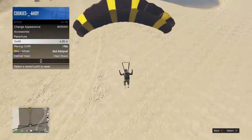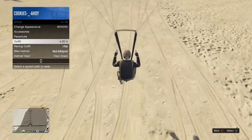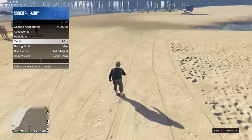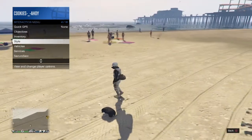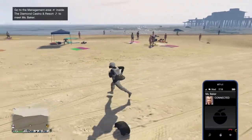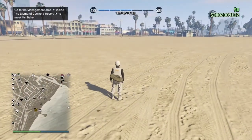Hover over the outfit that you want to put your duffel bag on until you hit the ground. As soon as you're about to take off your parachute, select the outfit that you want to put the duffel bag on, and it will select that outfit. It will then put the duffel bag on with the parachute. This may take a few trials, so just keep doing it until you get it.